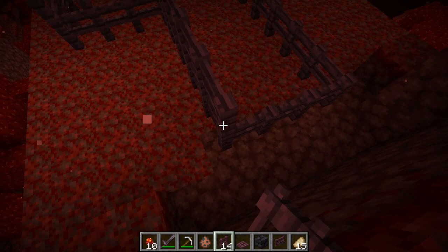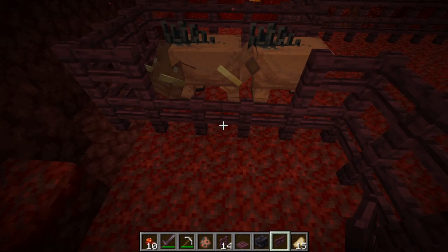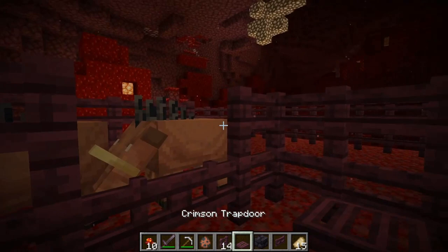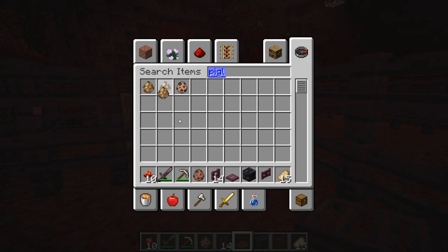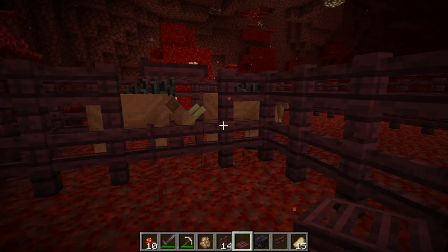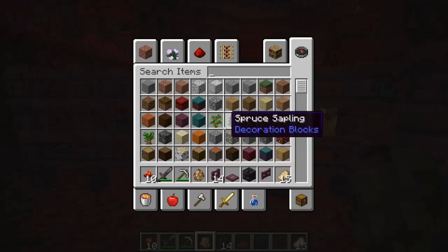Let me show you a mistake you shouldn't make — you shouldn't place the gate on the side. I'll quickly show you why not. Also, I need to put the trapdoor down — it's very important. Otherwise I could lose them to the piglins. Piglins sometimes hunt down hoglins, so if there's no trapdoor and it's just one block high, they could use their crossbow to shoot them — and you don't want that.